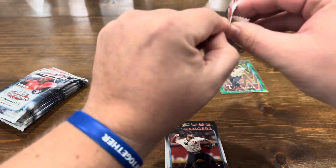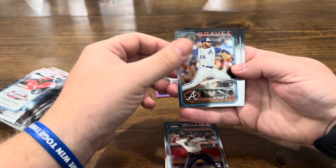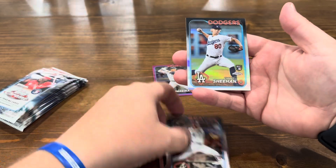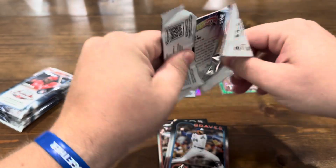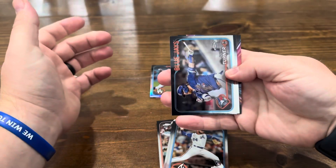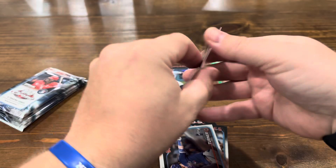We got a numbered card. Next pack: we got Darius Vines, Marte on the rookie, McCutcheon, and Emmett Sheehan on the refractor. Still perfect on getting the rookies on the parallels. Justin Turner, Brian Reynolds, J.J. Bledet, and there is a Riley Green future stars.